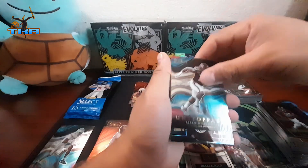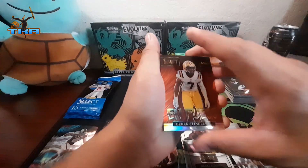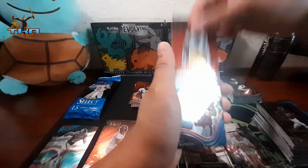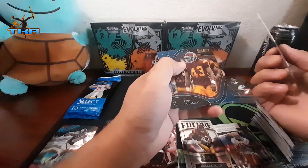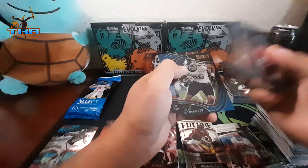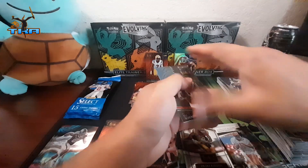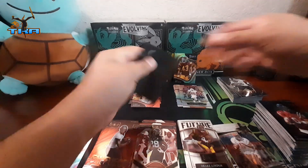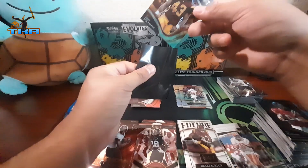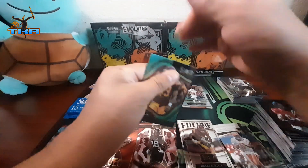Unstoppable Jaylen Waddle, we got Enfuego Derek Stingley Jr. — oh yeah, that's sick. We got Justin Herbert, Troy Palamu, Jaylen Waddle, and Chase Young. That is sick — definitely going to sleeve this dragon scale because dragon scales are pretty hard to get.